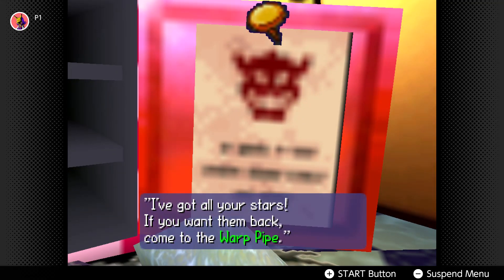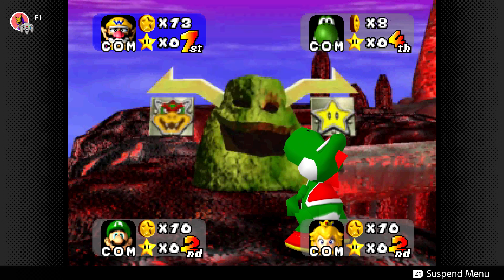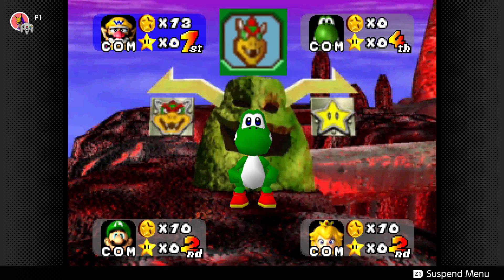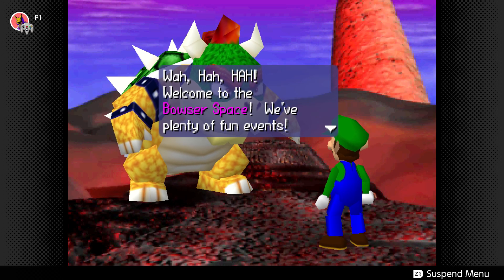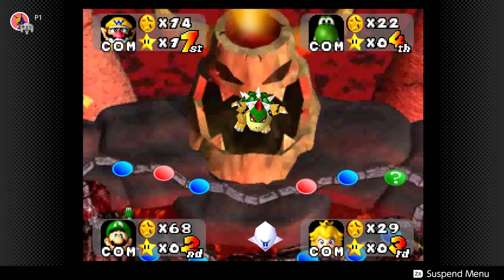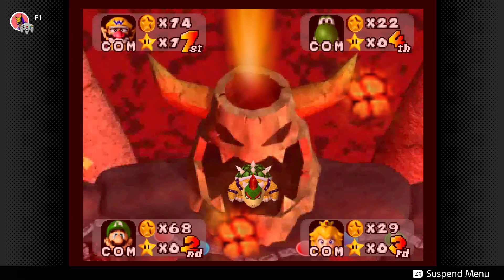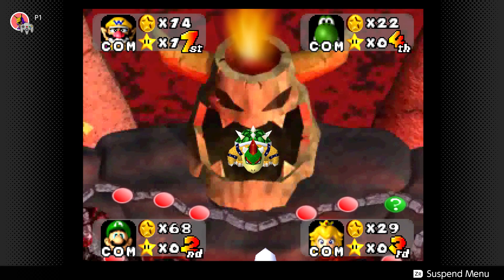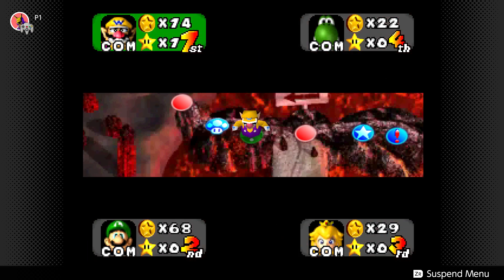Then there are the two unlockable stages. Bowser's Magma Mountain is as evil as you might expect. It has two gimmicks — one involves paying to play a roulette to take a shortcut, which is optional and if you lose you only lose 10 coins. But one of the statues isn't optional, and if you lose that you get sent straight to Bowser, who can take a star from you. The really interesting gimmick, though, is that if you step on a happening space, it swaps all the blue coin spaces with red coin spaces and vice versa, meaning you will be losing money every turn until someone steps on a happening space again. Absolutely evil.